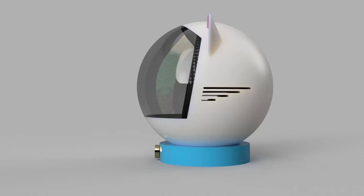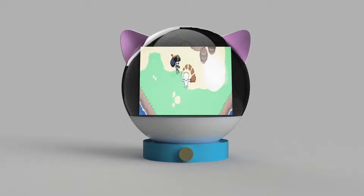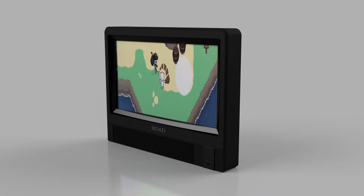Hey, Ben here. To suit the retro theme Nathan envisioned, I initially pitched the idea of a custom display inspired by TVs like the JVC Video Sphere, which I dubbed the Coco Vision. We ultimately agreed to keep it simple with a basic USB monitor wrapped in a 3D printed shroud to mimic the aesthetic of a classic black CRT TV.